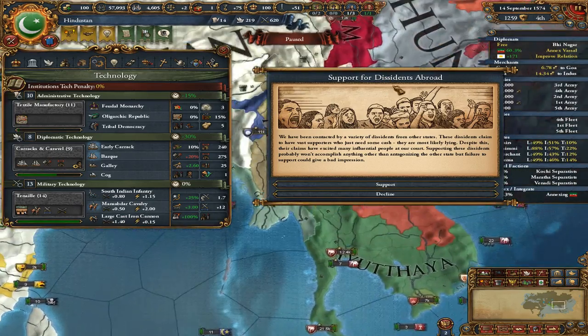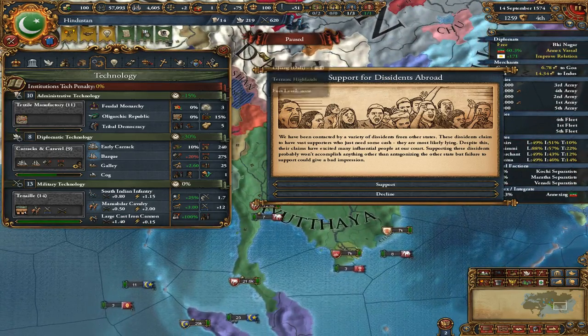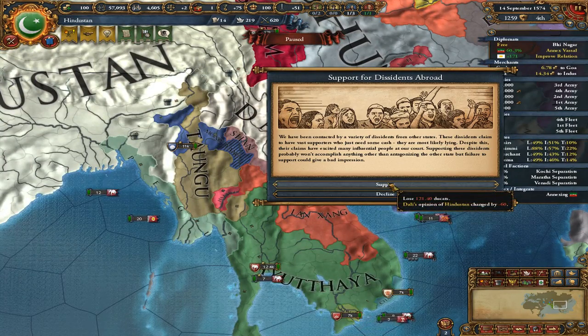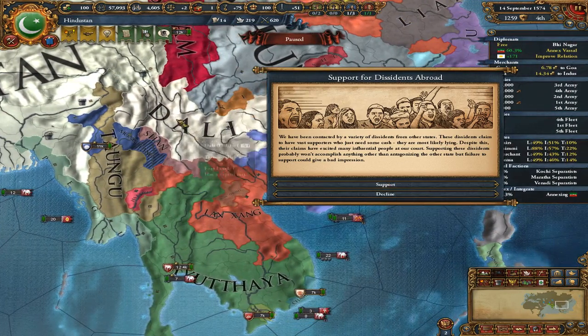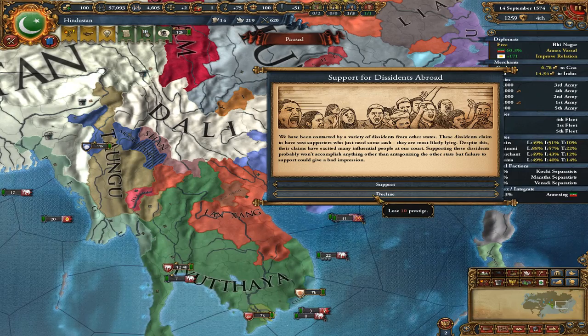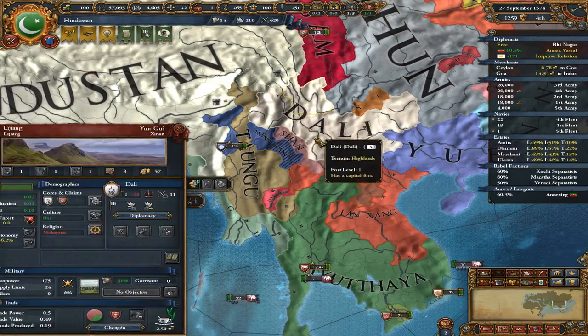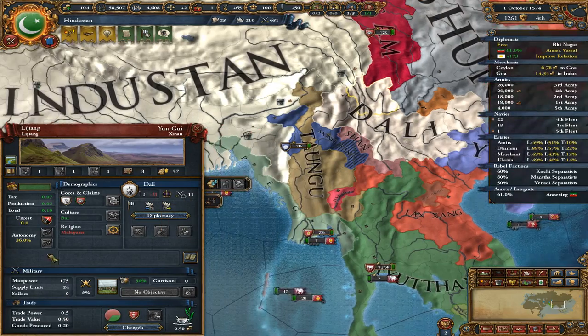The nation of Dali has some dissidents asking for our support. We could send money to them and upset Dali, or we could just lose prestige. We'll lose prestige — we don't want to give our hard-earned money to upset some nation we don't care about at all.